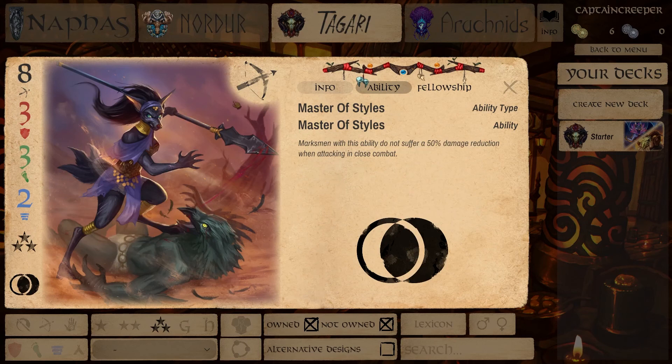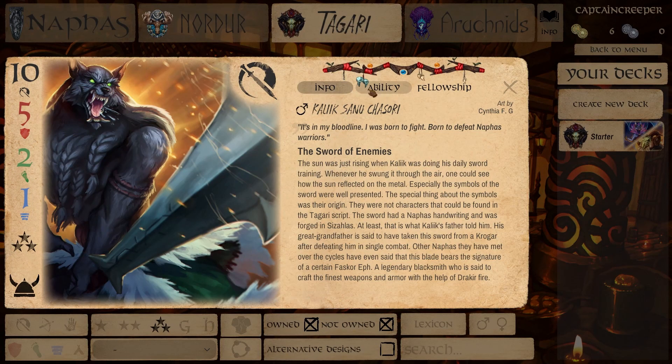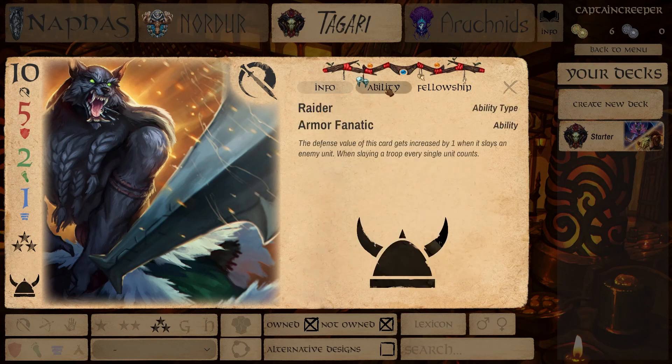Kelly, Master of Styles — you don't lose any attack when it comes to melee as you normally would with a marksman. 8/3/3/2 is a really nice stat line, extremely fast card, very deadly. She's a really good card used in basically every Tagari deck. Calic also has a 10/5/2/1 stat line — great attack, not so good on defense. He does have access to Radar and it's based on armor, so he's going to get bigger armor defense as he kills things. He will get tougher as the game goes on — I use this in a lot of my more developed Tagari decks.